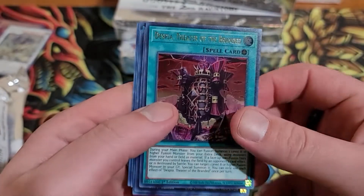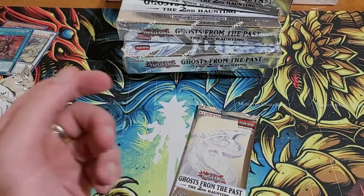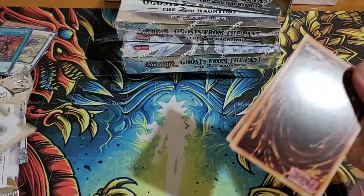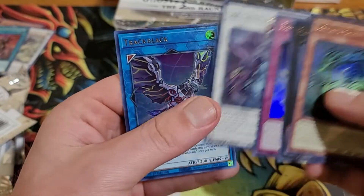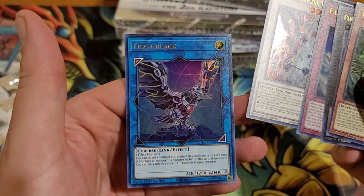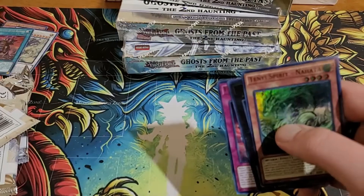I forgot they said there's a rarity bump on that. See, told you — pleasantly surprised. Despia Theater of the Branded — I do run one of those sometimes. Hope Harbinger, two Galaxy Soldier, Zombie World — they actually put some good stuff in here. Zombie Bro is a nice tech choice to play in Despia because you don't care if your monsters are zombies. Yazzy — what's that? Black two Cybers: you can target one monster you control this card points to; each time it destroys a monster by battle, draw one card. It's actually pretty dope — I'll take those two.